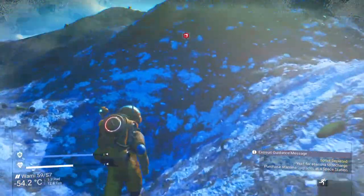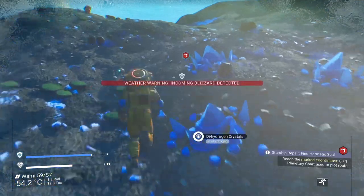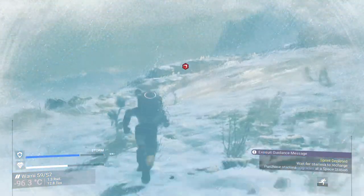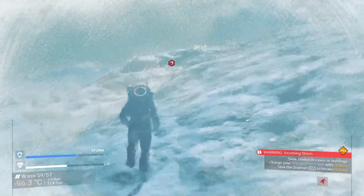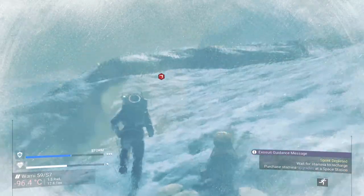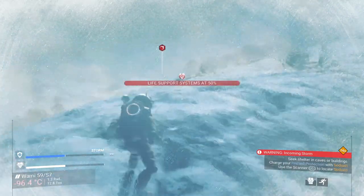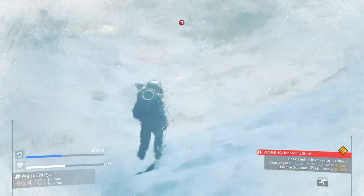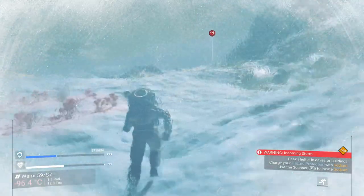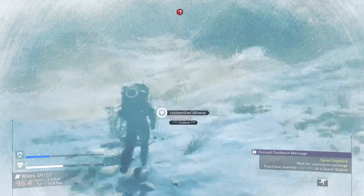Sprint depleted — I need to work out. I know I'm gonna need the hydrogen. Oh no, not a blizzard. Sliding down — please let there be buildings. Those are all ships. Last time there was a building at the location — I think there are buildings there now, need to get there. Problem is my sprint being depleted; I don't have much stamina.